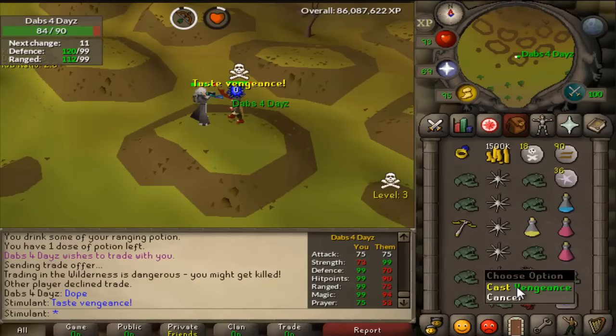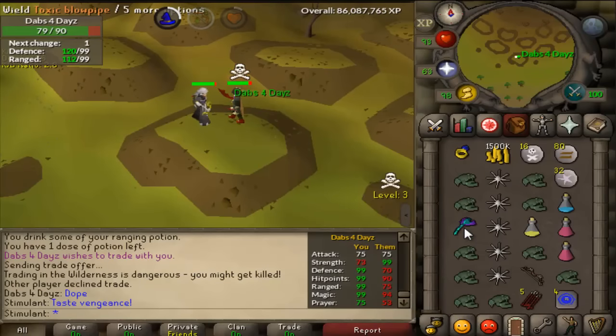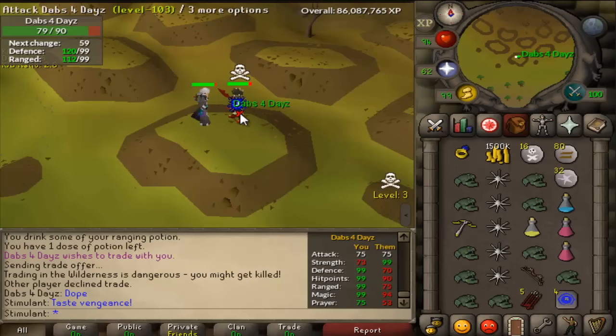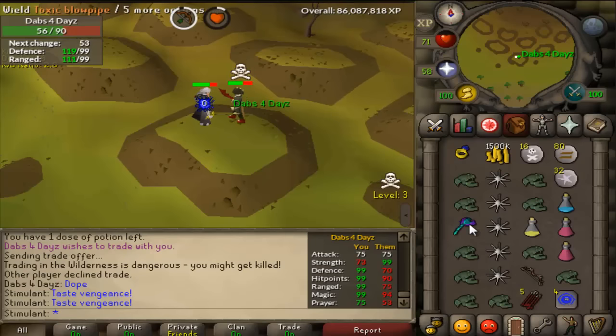So we decided to hop worlds and actually get a risk fight right now. I'm not risking that much — I'm risking 1.5 mil to his Dharoks. He's actually risking slightly more than me. We're not going to risk it yet. He's benched still, so get his bench off. There it is — 71 HP. Wait for another bench to come, hopefully soon. Be a nice way to kill.